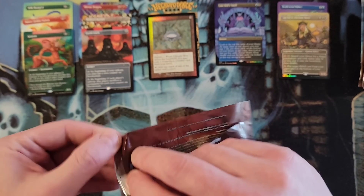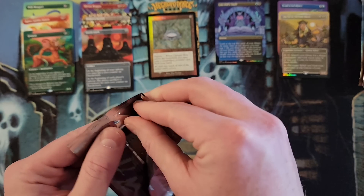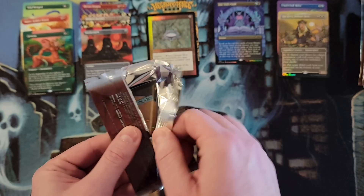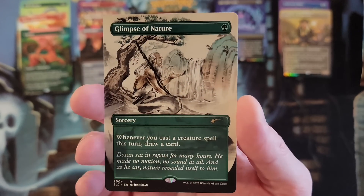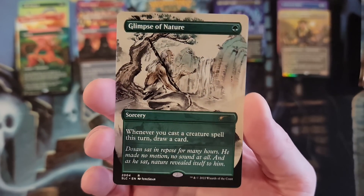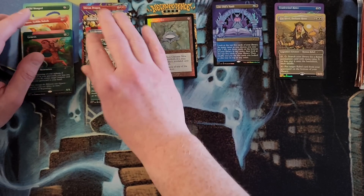2004 — we got a Glimpse of Nature. I actually would love to see this one in foil — I really would. I think the artwork done on this is incredible. It's a cool card, and it is not foil. It is a Glimpse of Nature in the non-foil. Still, this is one of the ones I'm really happy just to get a second one.